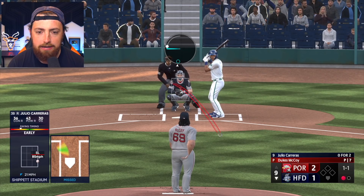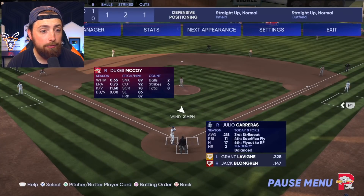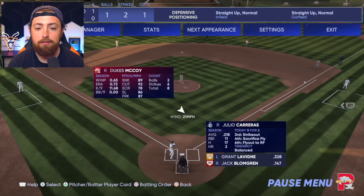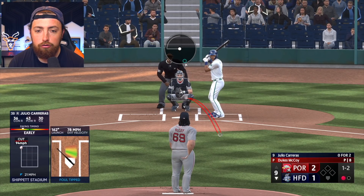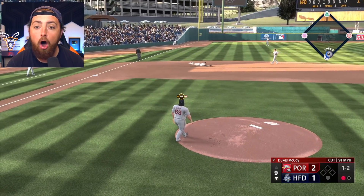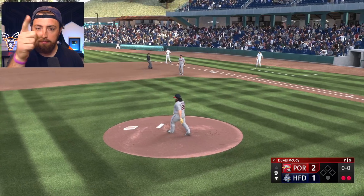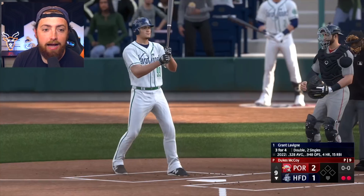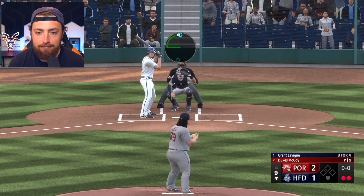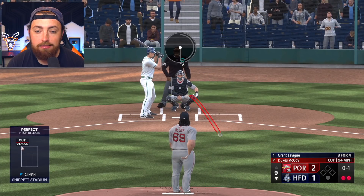One-one count, we're going cutter. And if you guys don't know, we are playing on Legend difficulty, which is the hardest. Let me show you — Settings — Legend hitting difficulty. So it's definitely very tough to pitch to some of these guys, but we're going to do our best. What a play by the third baseman! No way. He's out. That guy, when I sign an MLB contract for $50 billion, he's going to get at least $20,000 for that play. That was an amazing play.